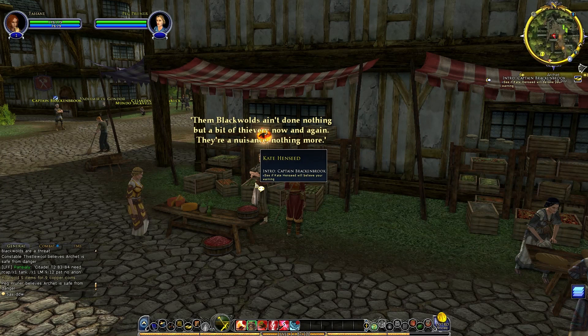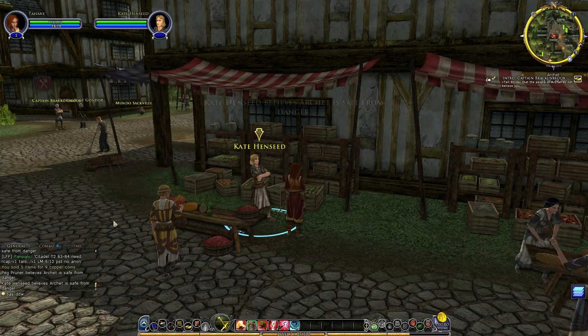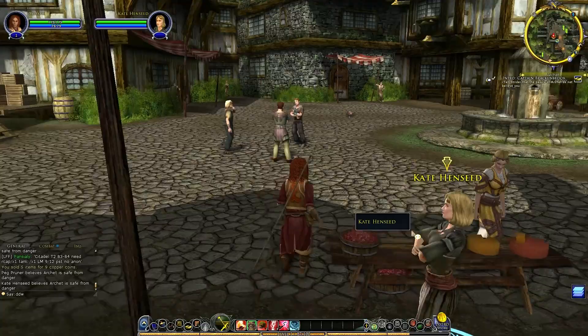Heading back to Strider with our report. He says: 'Alas for peaceful folk everywhere — it is an enormous task to convince them that evil people with evil intentions will commit evil deeds. It seems I cannot leave yet. Amdir needs my help, and I have pressing work to do in Archet to get these people ready for the impending storm. If you help me, perhaps I can leave before tonight.' Of course we'll help — if you help me with my key bindings!